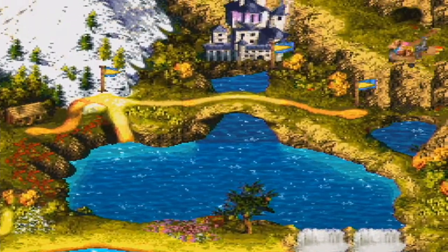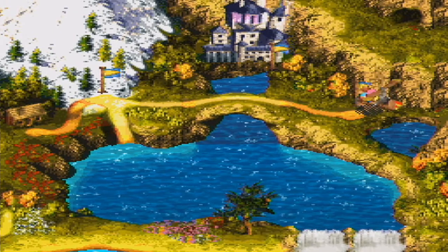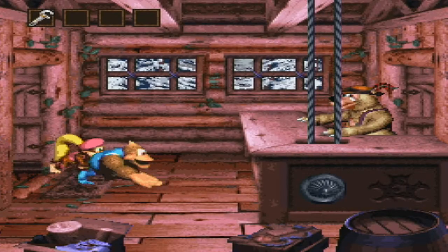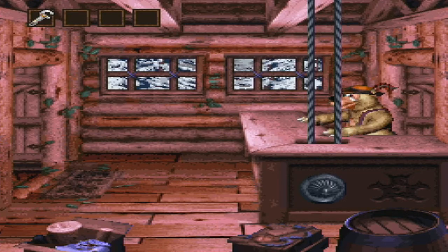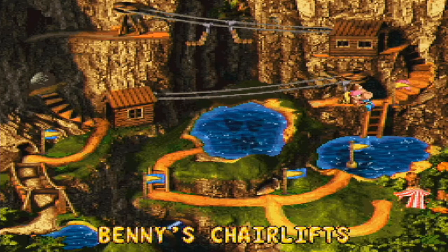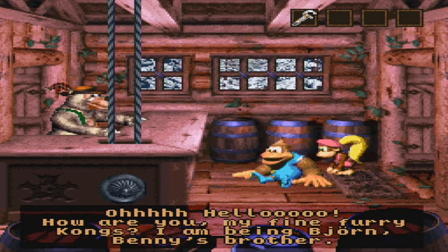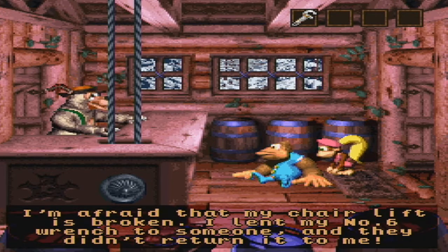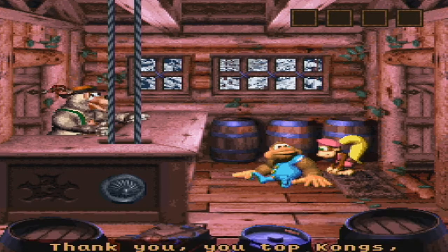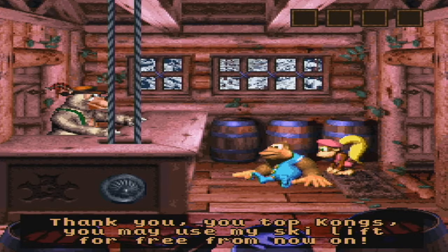We go to Bjorn's chair lifts — I guess that's Swedish or something. Bjorn says his chair lift is broken: 'I lent my number six wrench to someone and they didn't return it to me.' We return the wrench. 'Thank you, my top Kongs — you may use my ski lift for free from now on.' Not your free — he wasn't keeping us captive or anything.